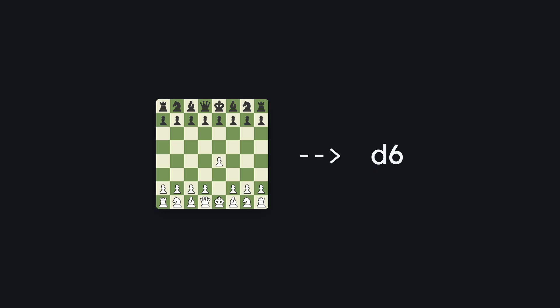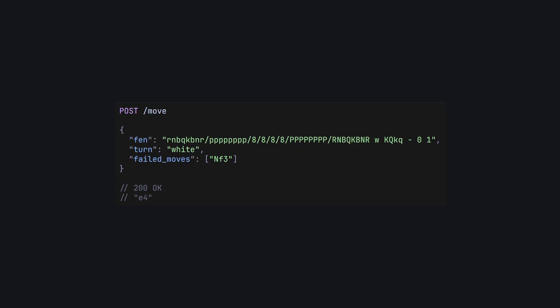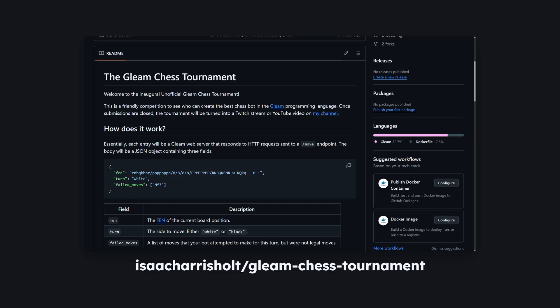So, how does the tournament work? Your task is to build a Gleam program that takes a chessboard as input and returns a move you'd like your particular side to make. You can enter alone or in a group, and your entry should be a Gleam HTTP server with a slash move endpoint that will accept a POST request with the following parameters: a string representing the current board in Forsyth-Edwards notation, turn — either black or white — and failed moves, a list of moves that your bot has already tried this turn that weren't valid for whatever reason. The response should have a 200 status and contain a string representing the move your bot would like to make in algebraic notation. There's a GitHub repo in the description that contains a couple of templates for the web server, one for Erlang and one for JavaScript, that you should use when writing your bot.